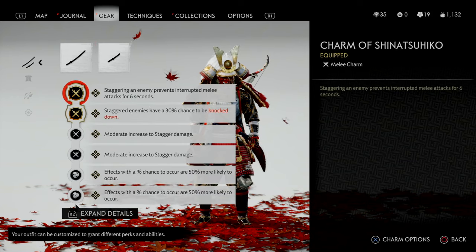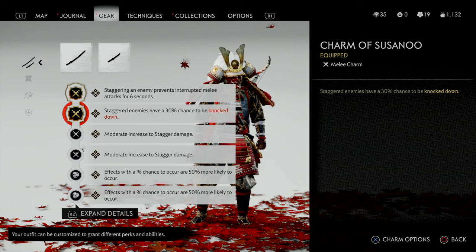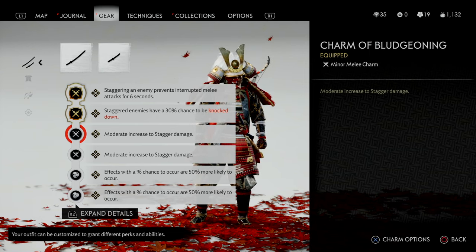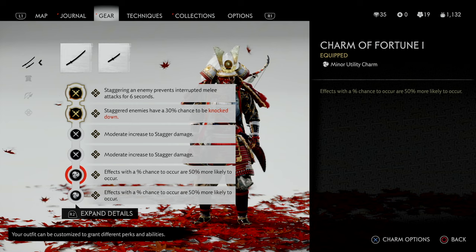The selection of charms is really important for this build. You want to focus specifically on charms that have a staggering effect, do stagger damage, or increase a certain percentage chance. First, I went with the Charm of Chinatsuhiko, since staggering an enemy prevents interrupted melee attacks for 6 seconds. Then I picked the Charm of Suzano, since staggered enemies have a 30% chance to be knocked down — after knocking the enemy, you can pick them off with an instant kill move by pressing the square button. Next, to greatly increase stagger damage, I chose the Charm of Bludgeoning two times, since it will stack and increase stagger damage by a great amount.